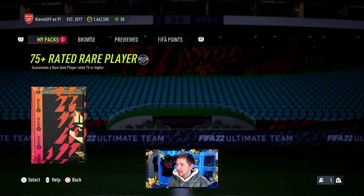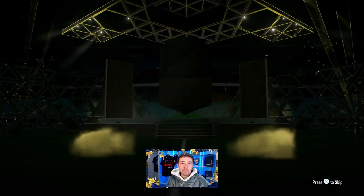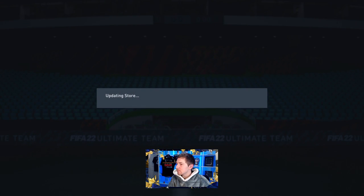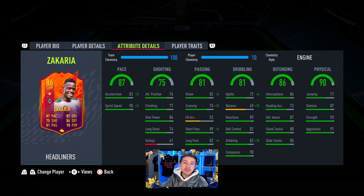I wasn't too big on the dribbling on this card — that's obviously where this item differs a lot versus the Rule Breakers version that was released. It really wasn't the best. But where this guy did excel is definitely in the physical section, because in-game he feels very strong and defensively in one-on-one situations he is very solid. In terms of passing ability — the guy can certainly put through good through balls and the short passing game isn't too bad either. He can distribute from deep.